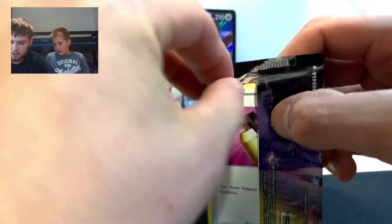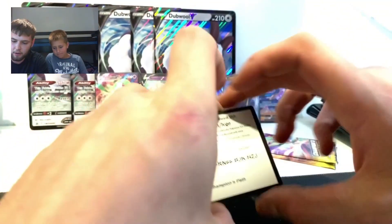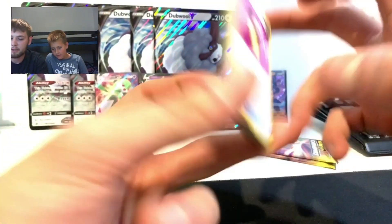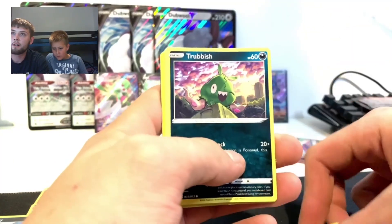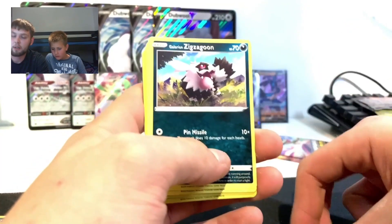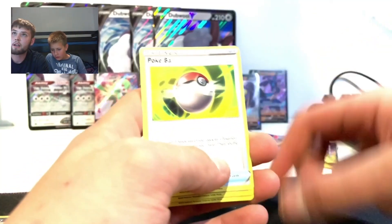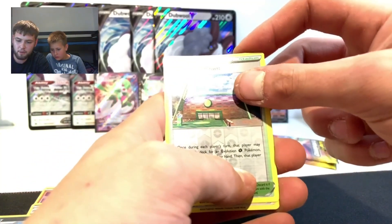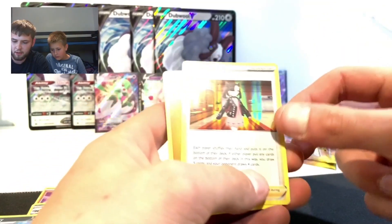Let's see if it's hiding in here or not. Full Heal, Trubbish, Zigzagoon, Inkay, Pokeball, Turffield Stadium, and Trainer Marnie holo - very nice card to be honest!